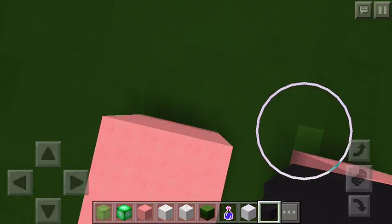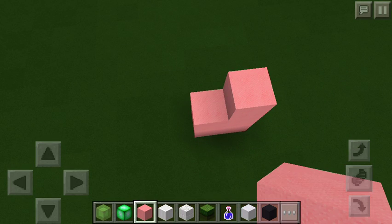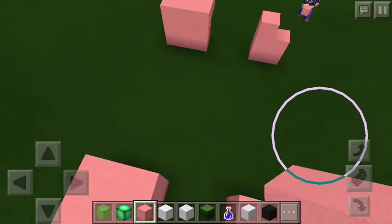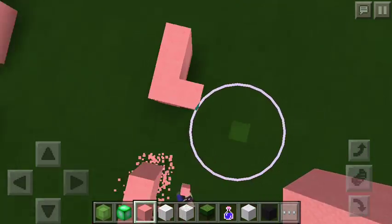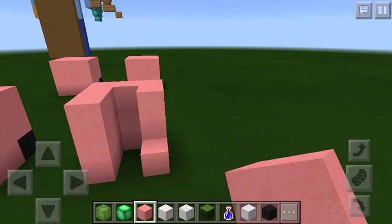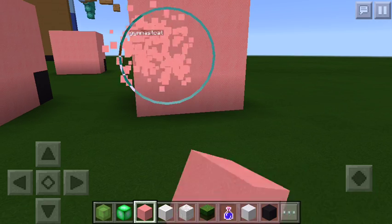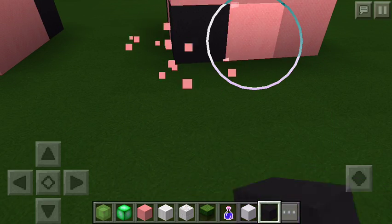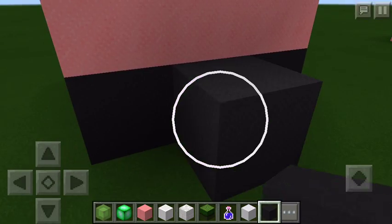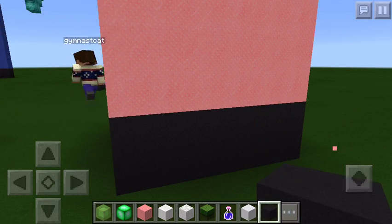Now let's build the back paws all the way over here. One, two, three — Gymnast Cat is going to build the second one directly in line with this one. This is going to be technically the same thing as the front but just backward. I just looked at a pig and I realized you have to add black at the back end of all of them. So put black at the back of all of them — we're really using black a lot.